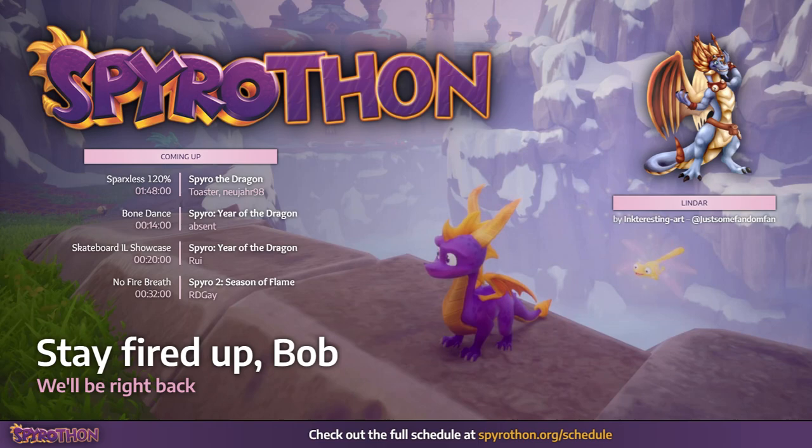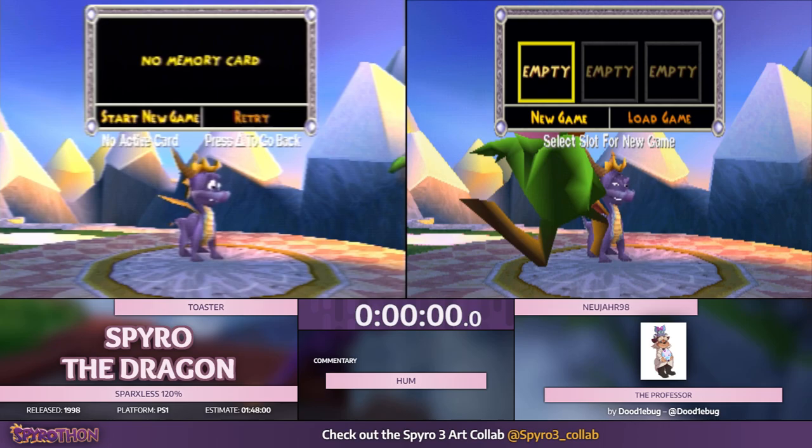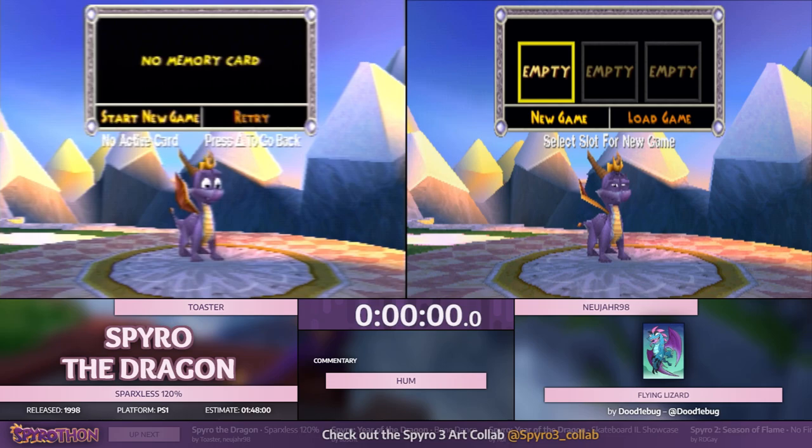Hey guys, this is Hum. I used to play this game and I might still play it again sometime soon. I am commentating this run — I could commentate the whole event, but we're already like halfway through it. So I guess I already fell through on that one. I have Toaster and New Year here who are going to be doing Sparksless 120%, which is a really cool category.